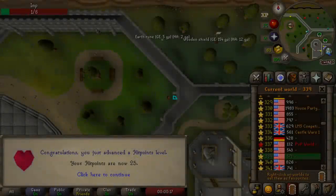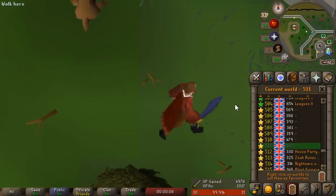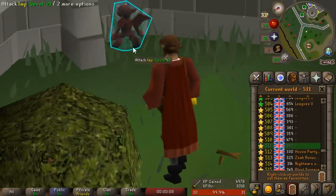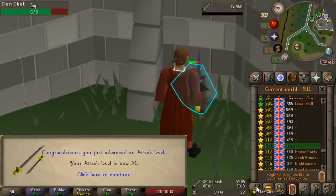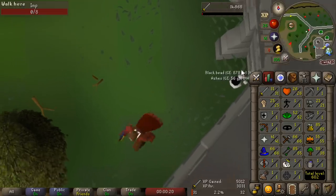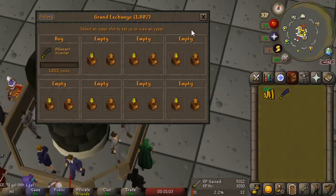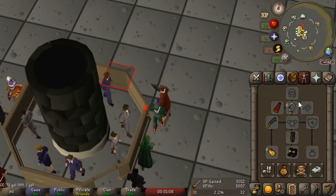There's level 25 hit points - another really awesome bit of total levels gained for pretty much free. Hit points doesn't ever really specifically need to be trained. After long last, we are about to hit a really important attack level - 31 attack. That took a long time; just to gain 5,000 experience took me an hour and a half. Finally we can now unlock another piece of gear - the Adamant Scimitar, which is going to be a pretty sizable upgrade over this measly Mithril Scimitar. I'm not sure if that's going to affect my XP per hour much though.